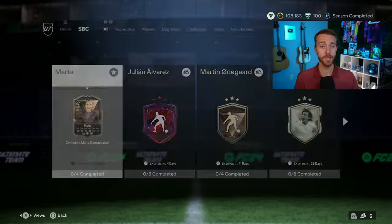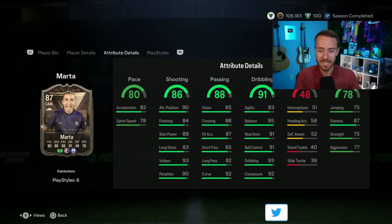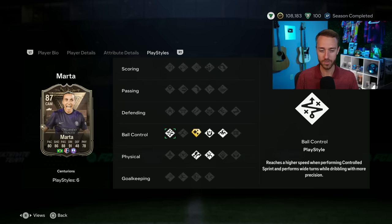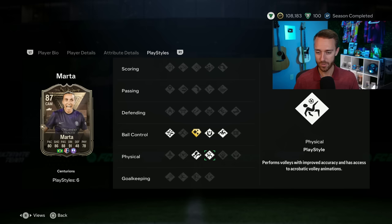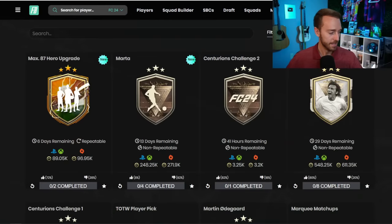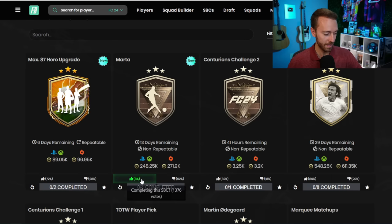On to the SBCs. Two big SBCs yesterday. The first one's pretty expensive — 5'3", definitely left-stick OP Marta. Five-star skills, four-star weak foot, with almost all of the ball control dribbling traits: Flare Plus, First Touch, Trickster, Technical, Trivella, and Acrobatic. But the price is what is throwing everybody off. It is a nice upgrade over her gold card — Marta, 87-rated Centurions, 250,000 coins. If it weren't for the five-star skill moves, this would probably have like a 2% upvote. For me this is a nice upgrade, but it's a little bit too expensive and it's one that a lot of people are going to be passing over.